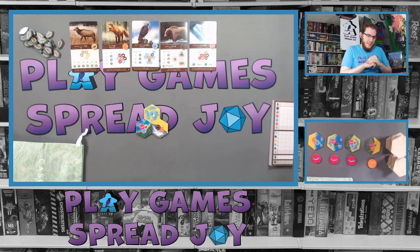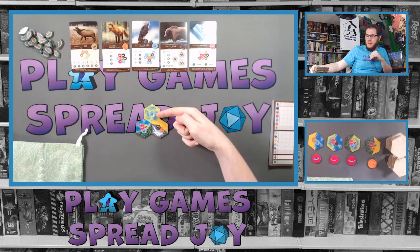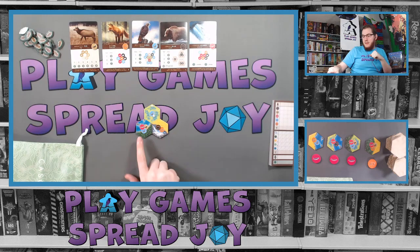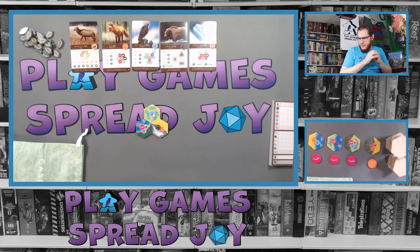The wildlife token may be placed onto a single habitat tile: a habitat tile may not already have a token on it — one token per tile — and the habitat tile must show the matching wildlife. For example, a hawk can only go on a tile that shows a hawk. If you cannot legally place the token, or if you choose not to, return the token to the bag. You may place the token onto the habitat tile you just selected or any other available tile.